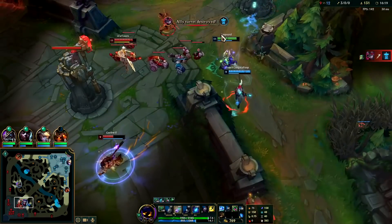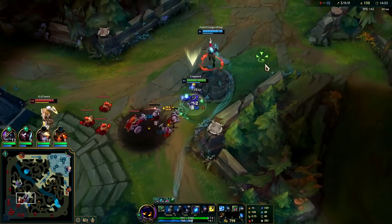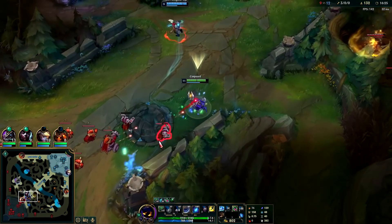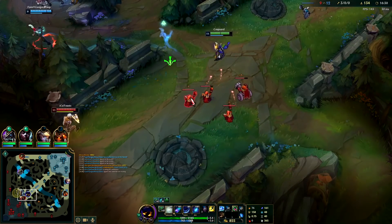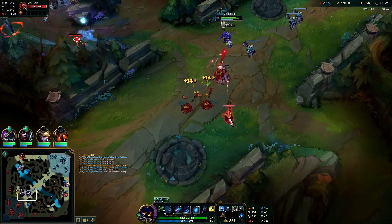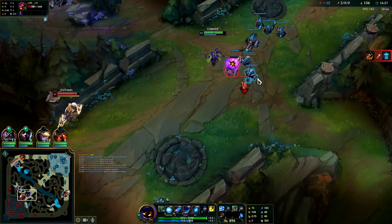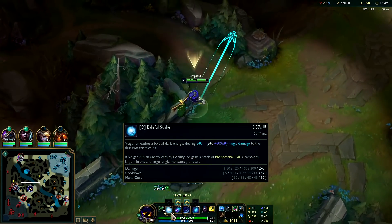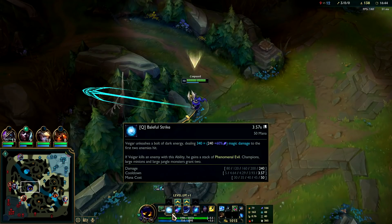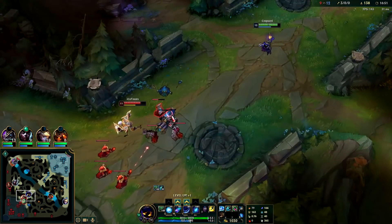Nidalee flashed right as I clicked my R — I don't think my R would have quite gotten her though because she flashed away a lot of the damage as well. And we're gonna keep on farming this Q. It's doing 337 there, so I literally have to auto it once or it's not gonna kill. It gives two AP for cannons, one for normals — not bad.